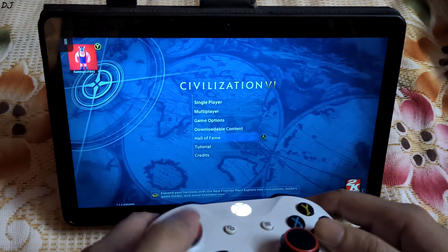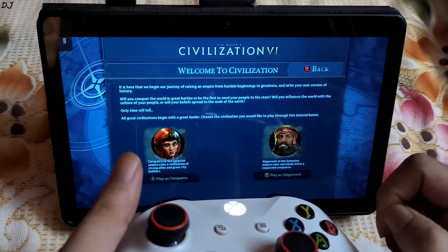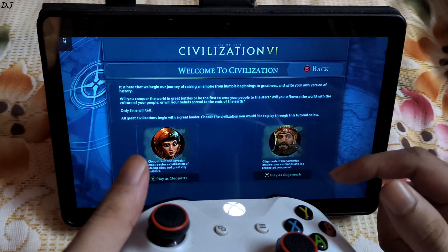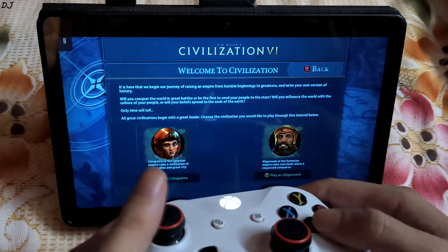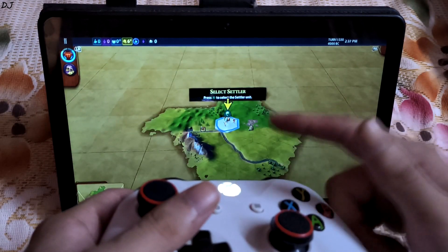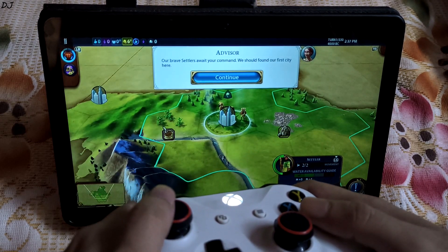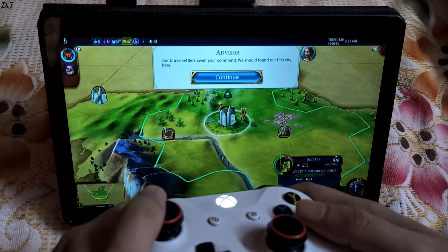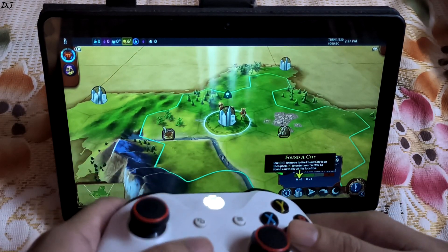This game is similar to a board game. I'll just play the tutorial. We need to select our leader — I can choose Cleopatra or Gilgamesh. I'll go with Cleopatra. We need to gain resources. Select Settler. Our brave settlers await your command. We should found our first city here. Select this option — found a city.